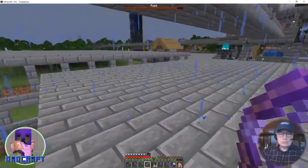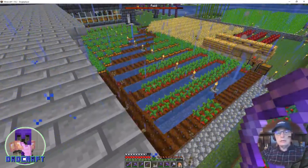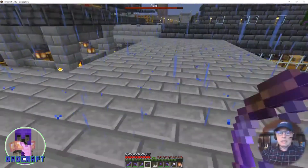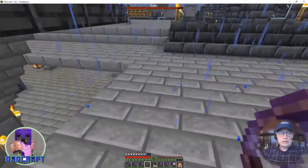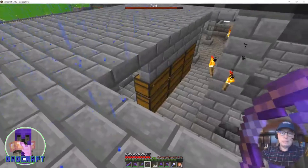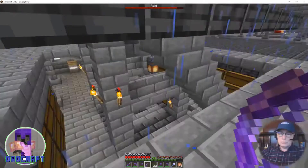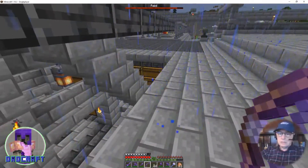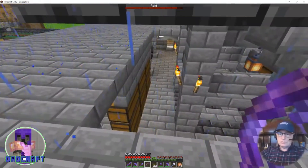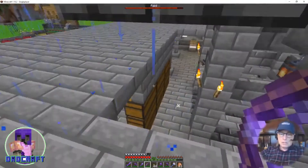Zombies attacking, illagers attacking, ravagers attacking — quite a day. Let's see if we can get back up here and get a few good shots at him. The one thing about the illagers is they don't do well at high levels. There he is — boom, we'll hit him!